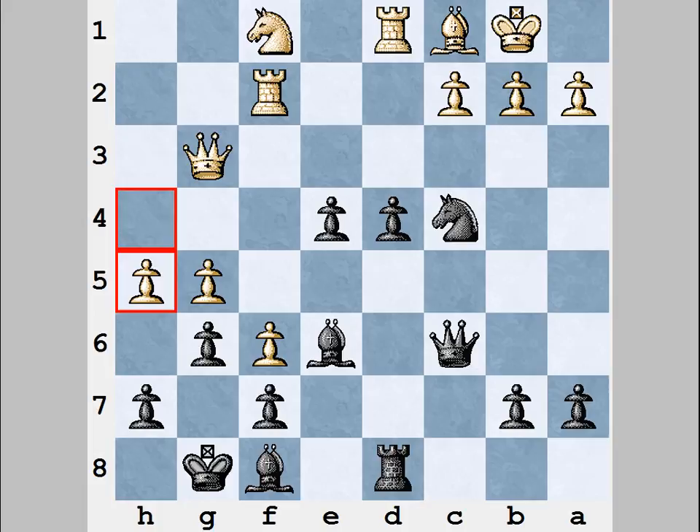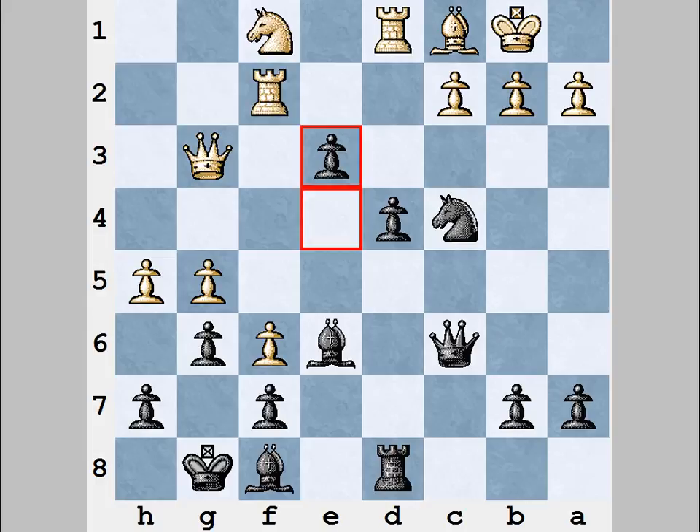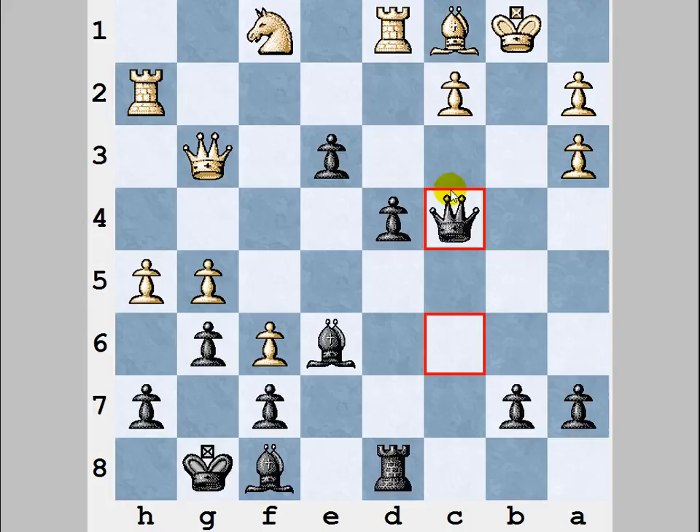White plays h5, but this move doesn't create any problems or threats for Black. After e3, and then after Qe3, Black has a forcing win because after Qc4, White is defenseless and cannot prevent Qa2 mate.